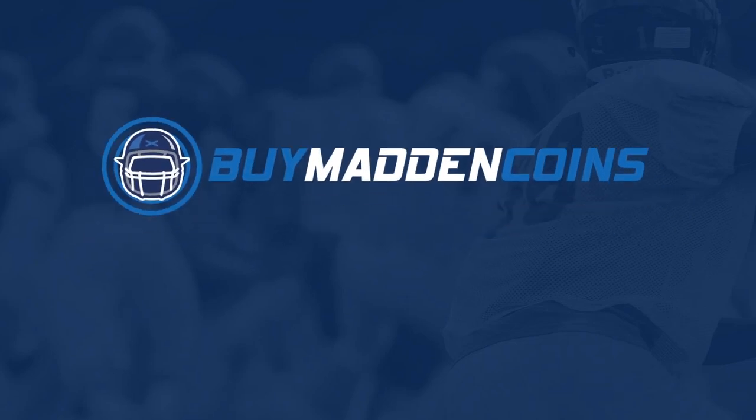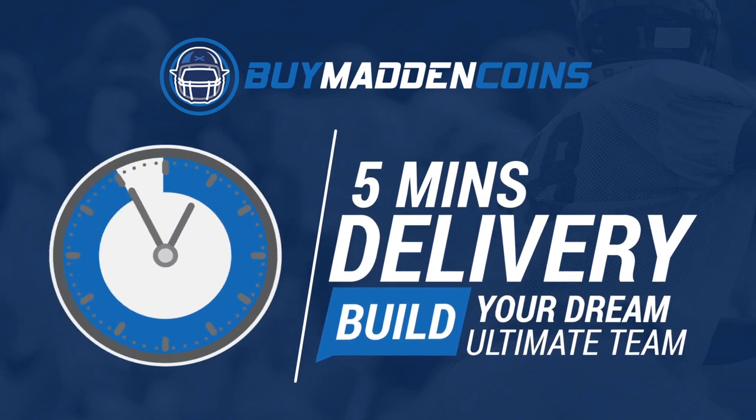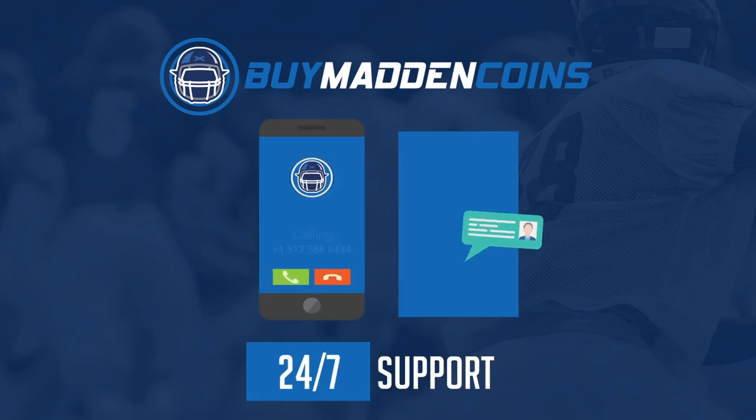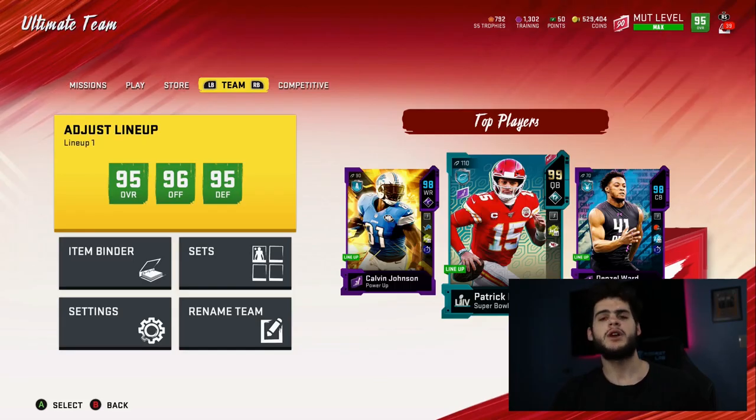In need of some coins to build that dream team? Make sure to head on over to my sponsor Buy Madden Coins. They have the cheapest, quickest, and most reliable coins on the market right now. Head over to Buy Madden Coins and use code Poodle at checkout for 20% off your order.